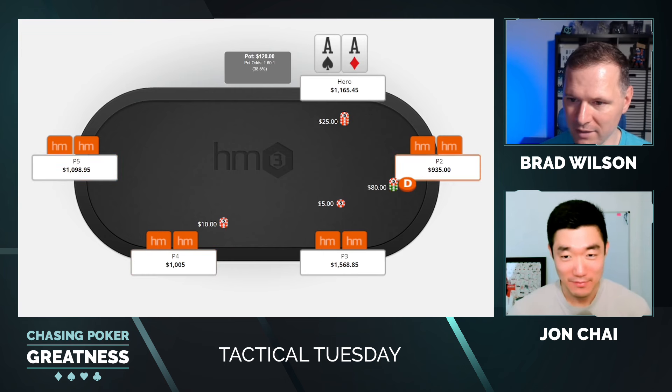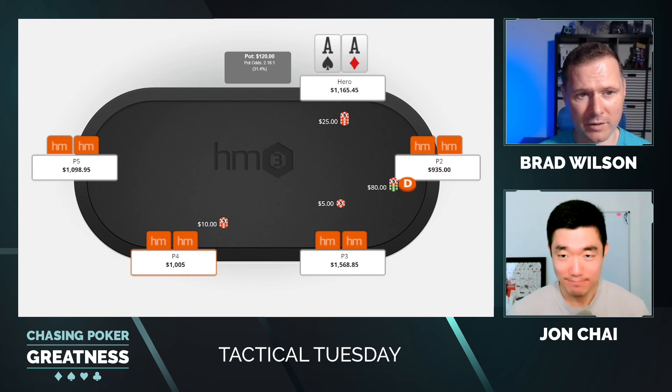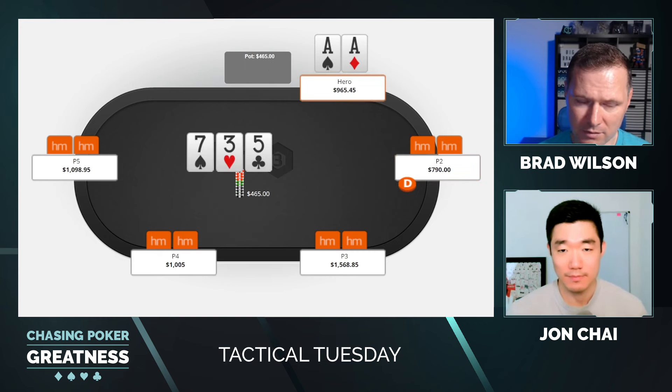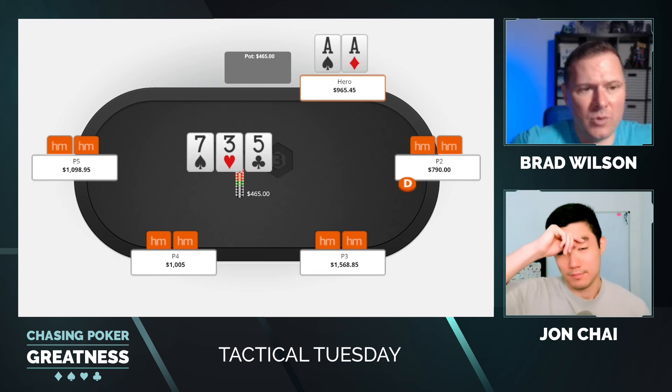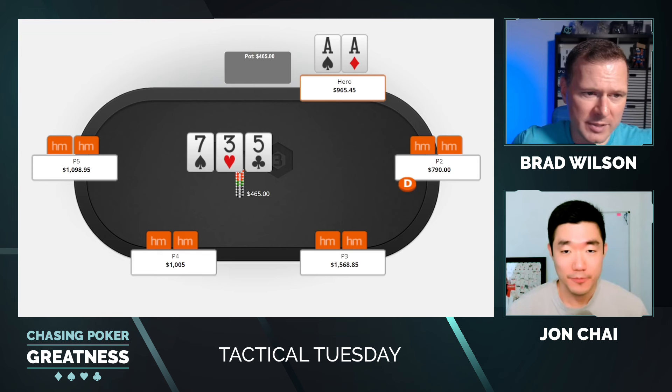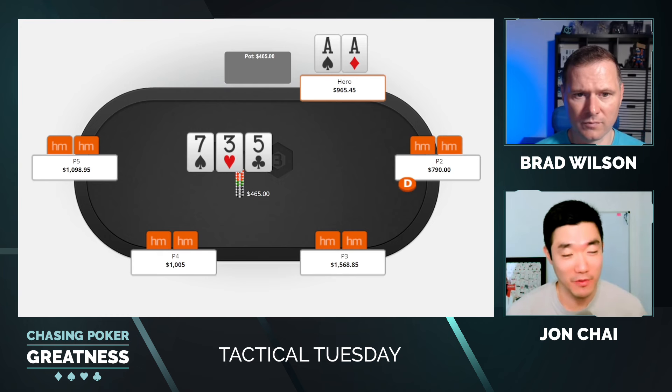Hand number two. You got aces again. You open the cutoff, button three-bets. You four-bet to $225, villain calls. $465 in the pot, villain has $790, you have them covered. SPR is around 1.5. Flop is 7-5-3 rainbow. Lots of options here on this triple low board.